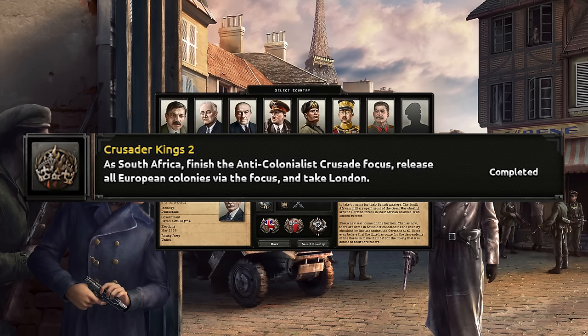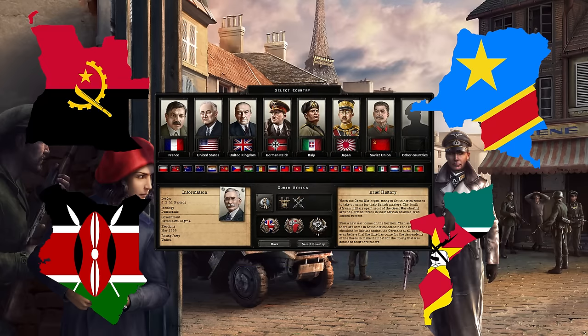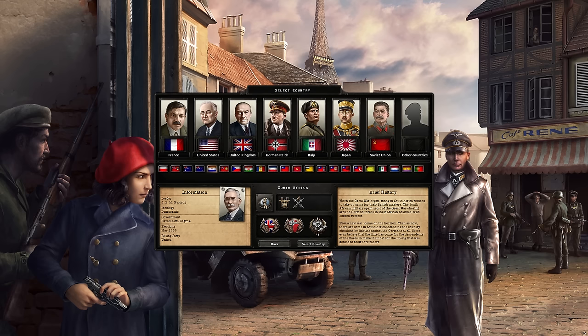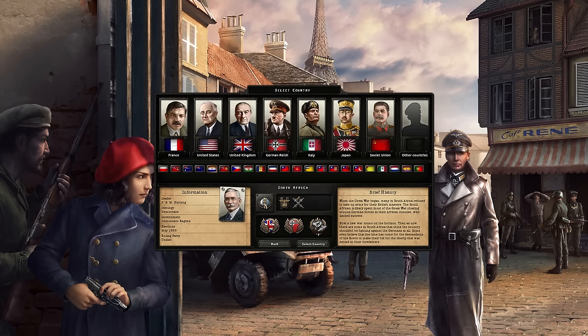We will have to complete the anti-colonialist crusade, release the countries of Angola, Congo, Kenya, Mozambique and Zimbabwe. And last but not least, we have to control the greater London area, either us or someone in our faction. That sounds like a very tall order, but thanks to some help from our community Discord and a member named Antasil — big shout out Antasil — I've managed to piece together a decent guide for this achievement.